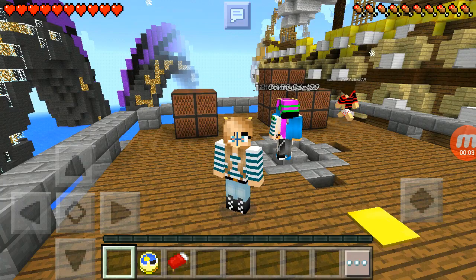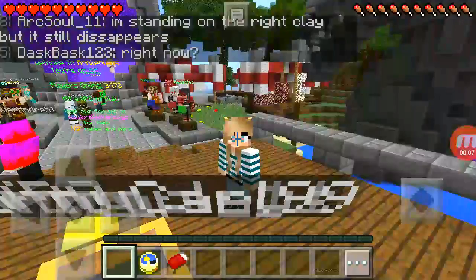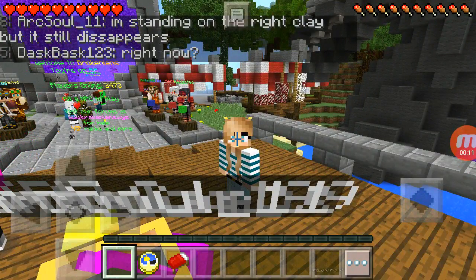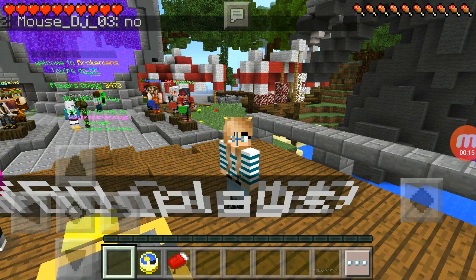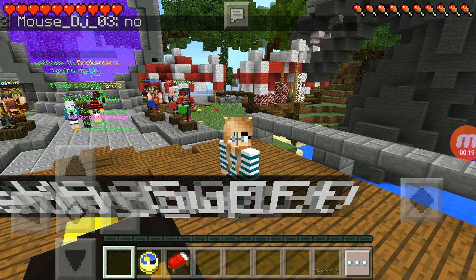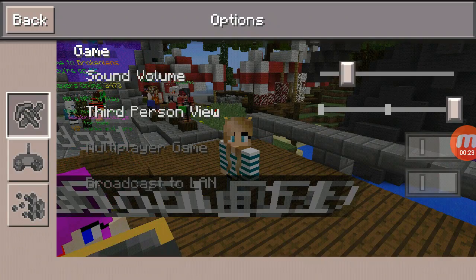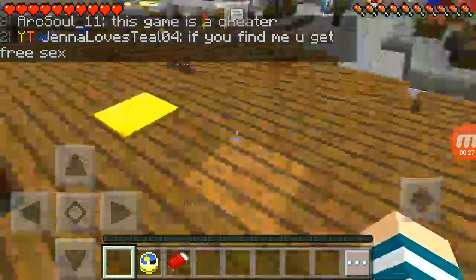Hello and welcome to a block party! This is a surfer-style game where you get a piece of coloured wall or coloured clay and you have to stay on the block. If you're standing on the wrong block it will fall, so basically you just have to stay on the block that you get chosen.